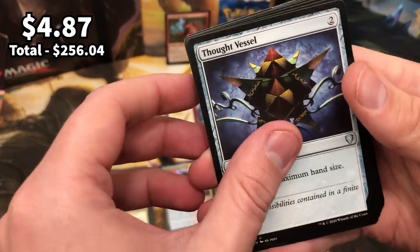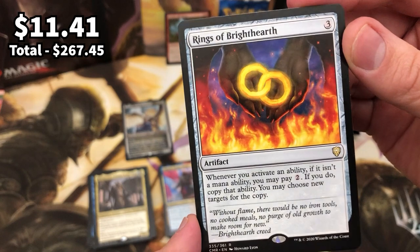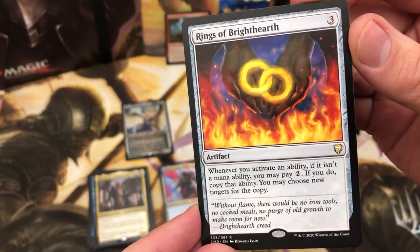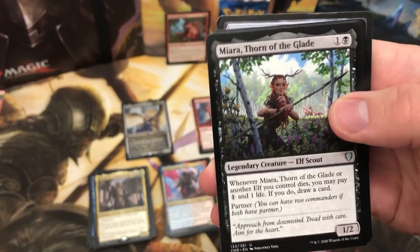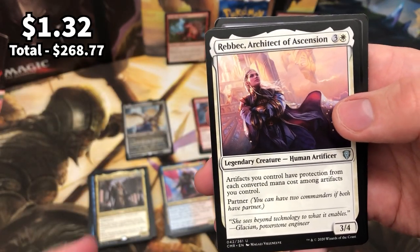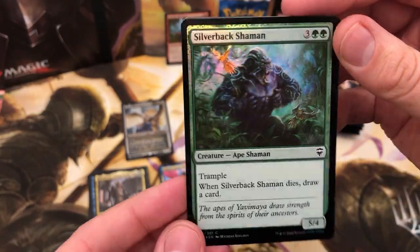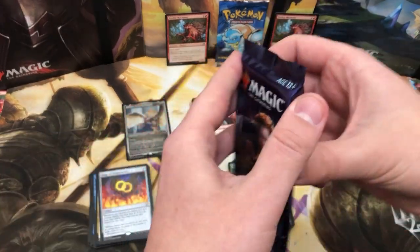Fort Vessel. Tishana — no maximum hand size, you love to see it. And Rings of Brighthearth — wow, that is wicked, great great card. Whenever you activate an ability you may copy it — love love this card. Wicked pull. Miyara Born of the Blade for the first legendary creature and Rebeck for the second — artifact control, protection from each converted mana cost, and partner, lovely stuff.